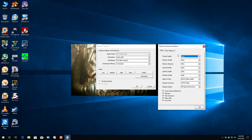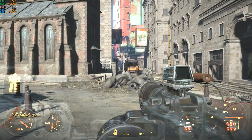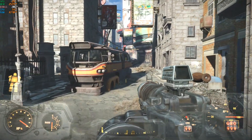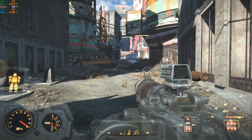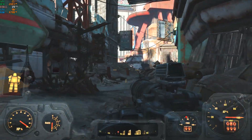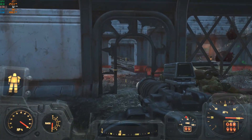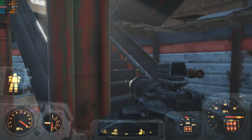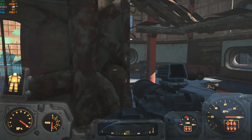Fallout 4 at ultra graphics quality preset. We're in the middle of Boston after a nuclear apocalypse, which is basically the most demanding and busiest area of the game. We're getting about 18 to 20 frames per second, so definitely struggling with performance. CPU is loaded about 90% or more and the GPU is just sleeping at around 25% usage. Although it's playable, it's not very enjoyable.